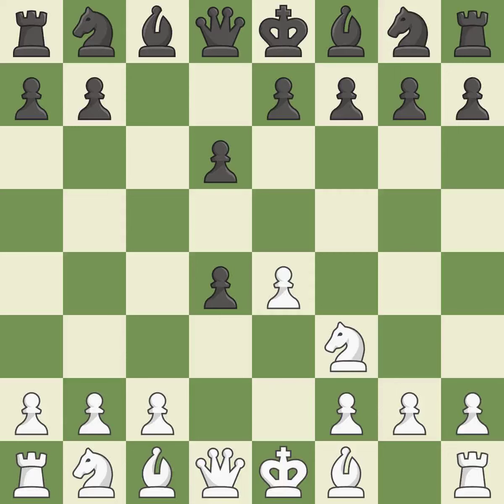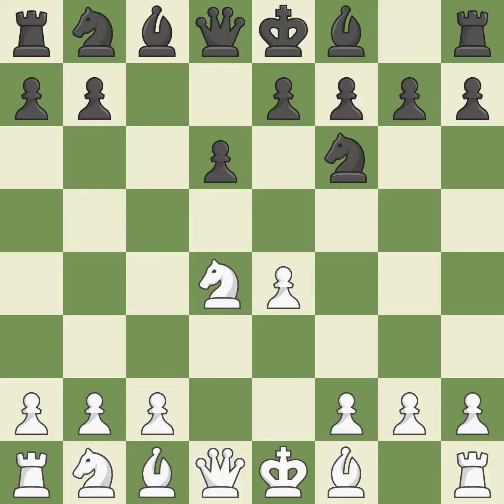cxd4 gives black two central pawns versus one central pawn for white. Nxd4 recaptures the pawn and activates the knight, in return for having one central pawn versus black's two central pawns. Nf6 develops the knight toward the center and attacks the undefended e4 pawn. Nc3 defends the e4 pawn and starts to develop on the queen's side. a6 prepares the queen's side pawn advance b7-b5, and also prevents white from playing the bishop or knight to b5.